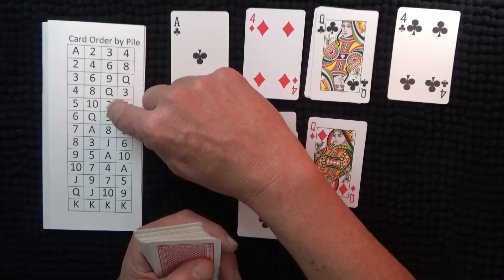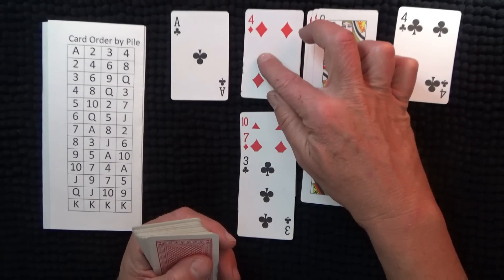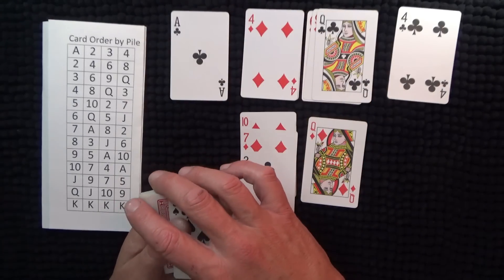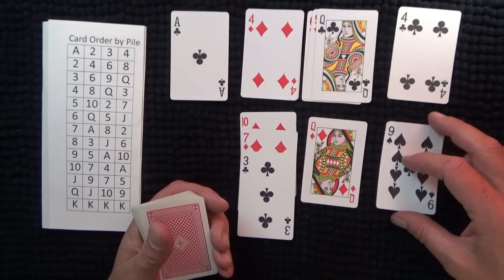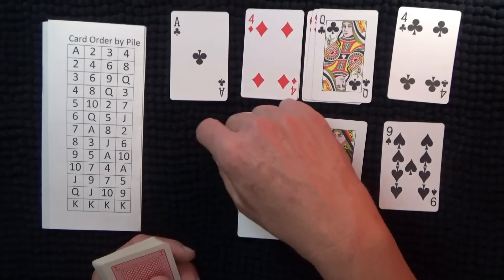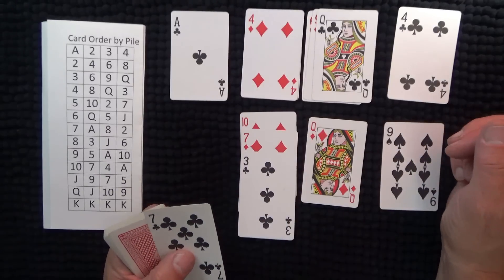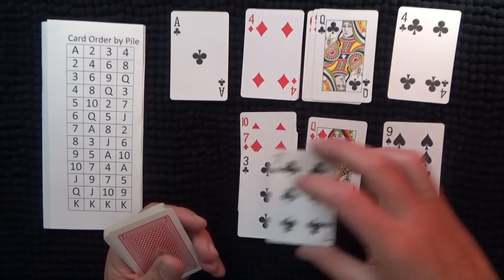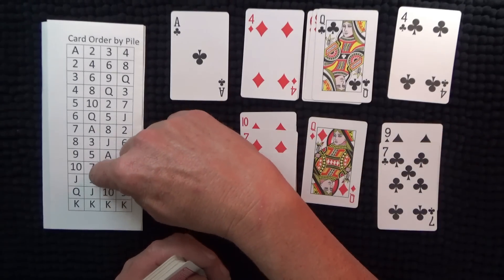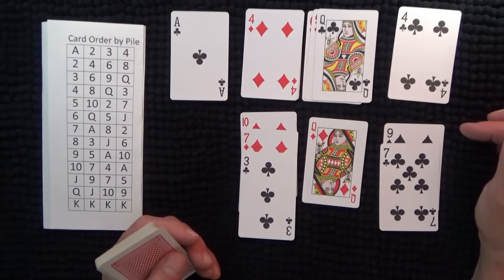Now I need a two or a five on this pile, eight on this pile, six on this pile, and two on that pile. Another nine — I'll put that on a separate pile, leaving a blank pile there for any kings that come along. You can see nine and seven, seven and nine like so.